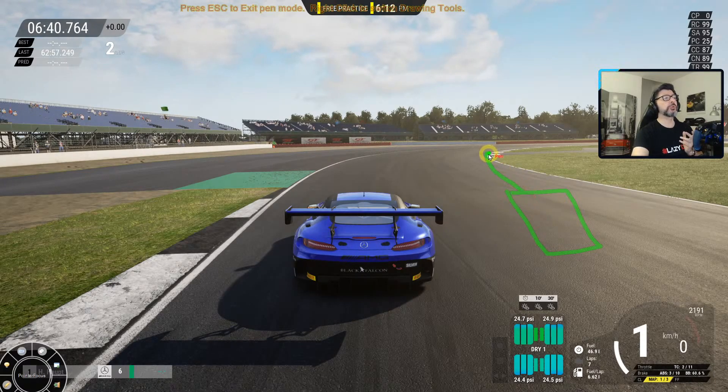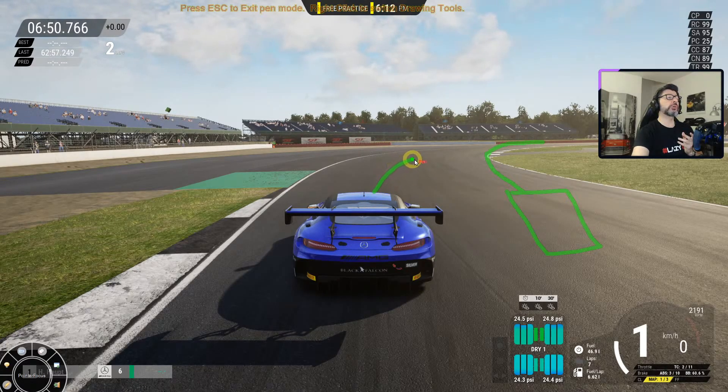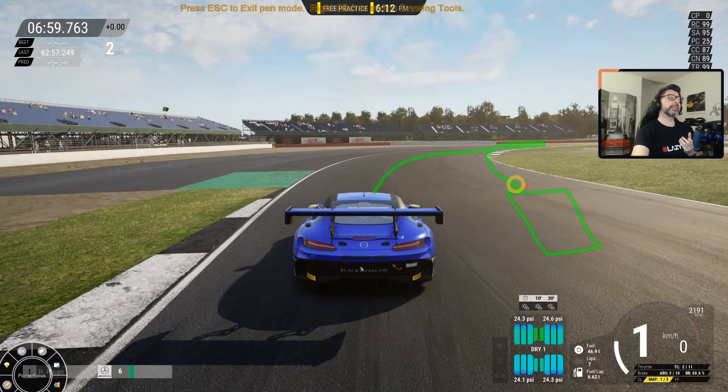At this point you have a couple of options. Either he goes fast enough here and ends up very wide at the exit, so you can make a slightly slower entry, cross the line, and get faster at the exit. Or you can let him go slow, knowing that if he stays inside and makes the turn...